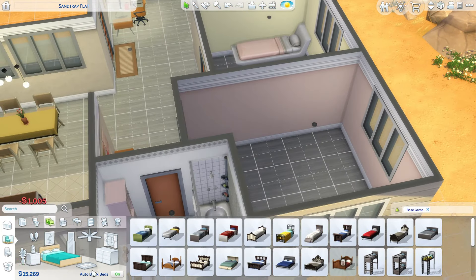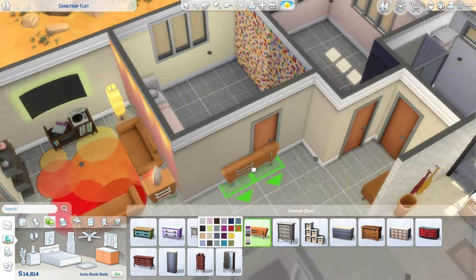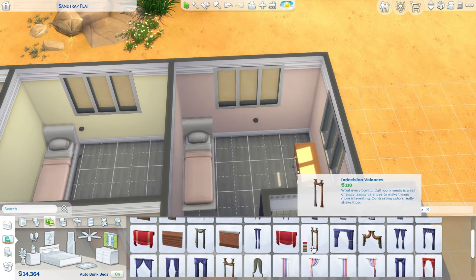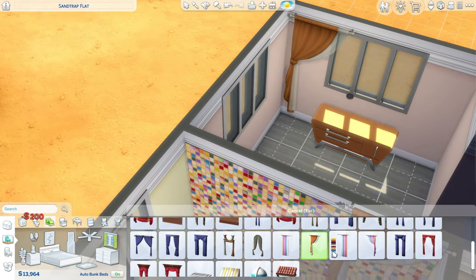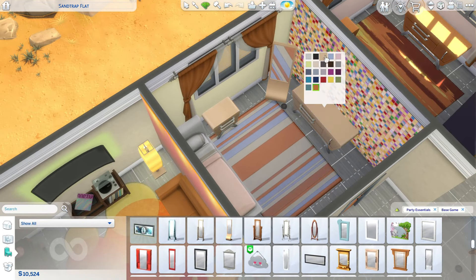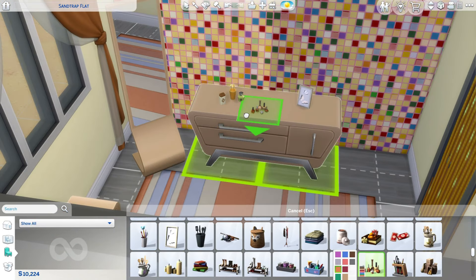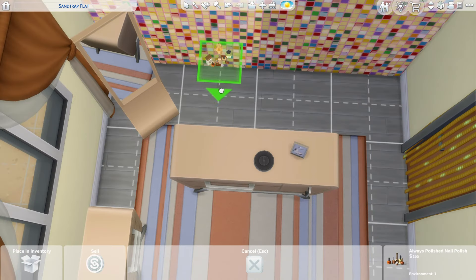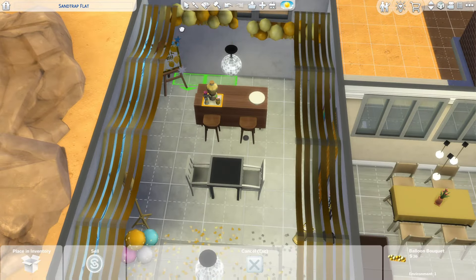I ended up just using the same bed for both bedrooms because I couldn't really pick a bed — a lot of the base game beds are just weird to me and they don't have a lot of swatches, so it's hard to pick one. Kind of like the curtains in this game, there's not a lot of options and we could really use more color variations. The only real difference between the rooms is the color of the dresser and the nightstand and a few decorations from the base game like cologne and nail polish.